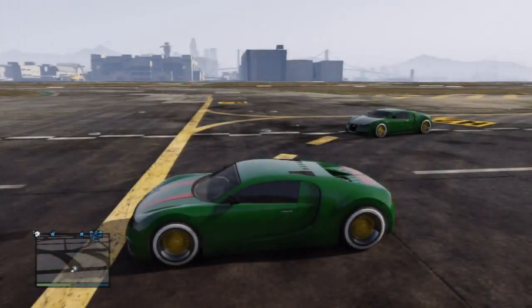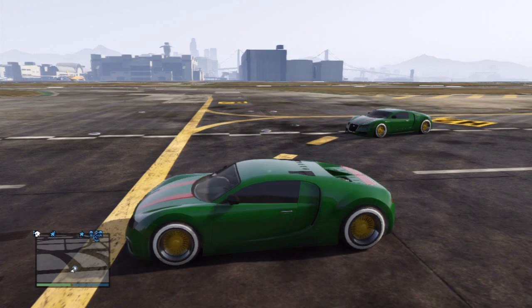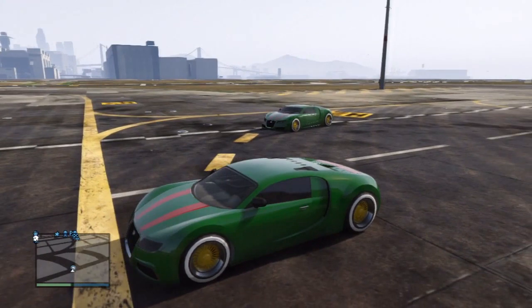Hi guys, Grant here. So today I'll be showing you how to get super speed on any car in GTA 5 Online. The method is pretty weird but it works really well, it's sort of just quite confusing. What you want to do first is get any car you want and just come to the airfield preferably.